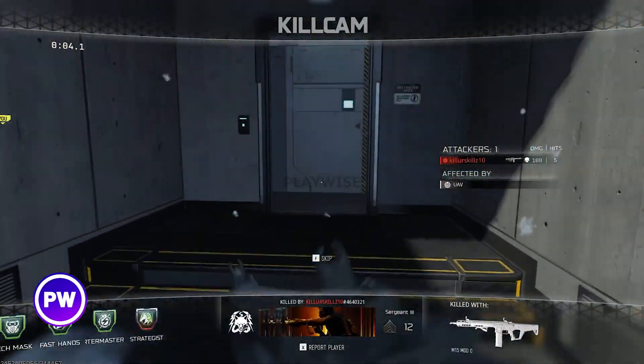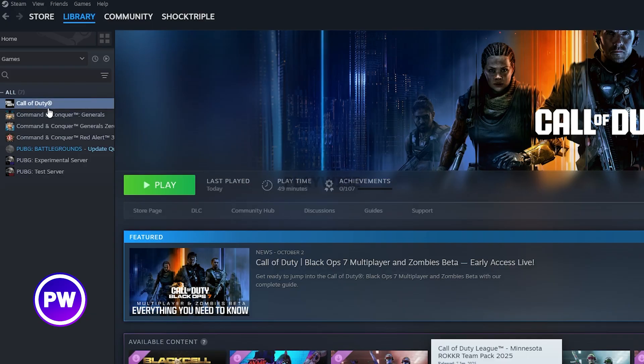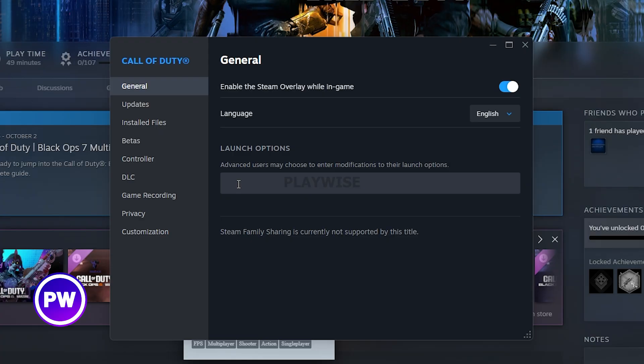In this video I'll show you how you can fix Black Ops 7 crashing on PC. The first thing you can try is, once you're on Steam, right click on Call of Duty, click on properties and then go to the launch options.